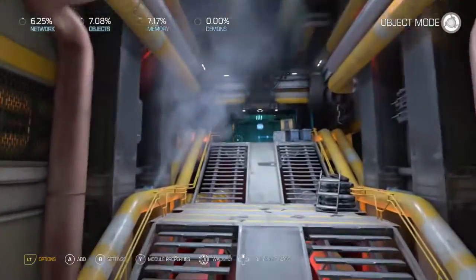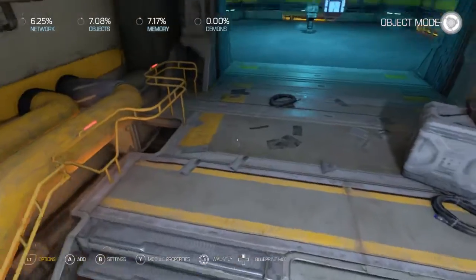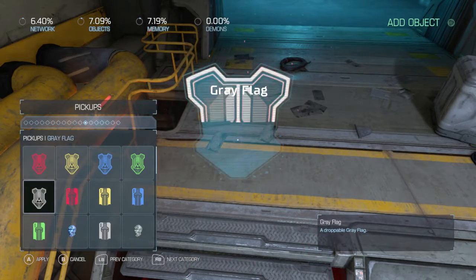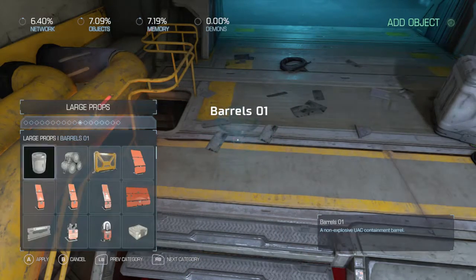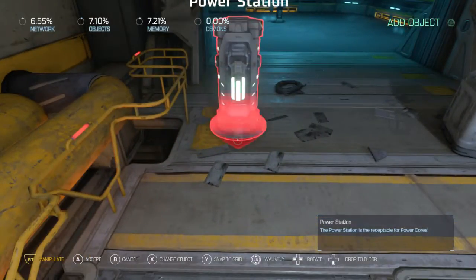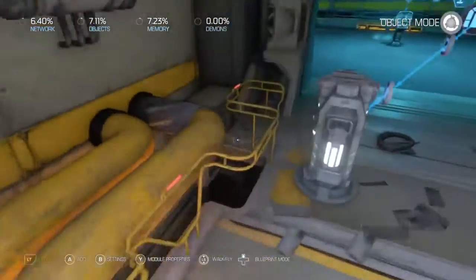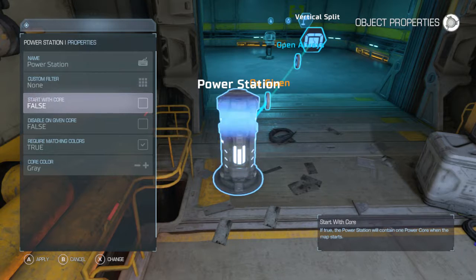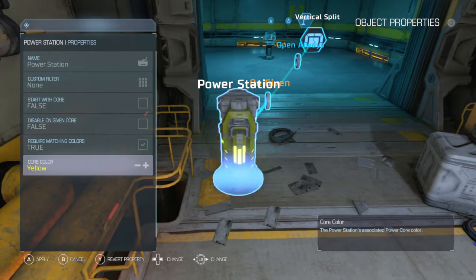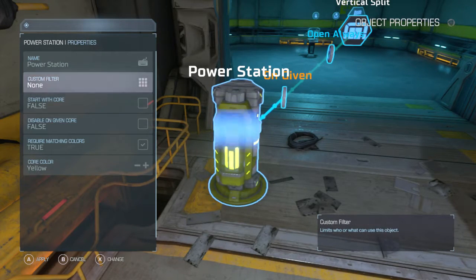Let's try something different. Let's save for this door, lock it, and we want to use a power station. On given — open door. What color do we want? Let's say we want to make it a yellow power core. Two matching colors — yes.